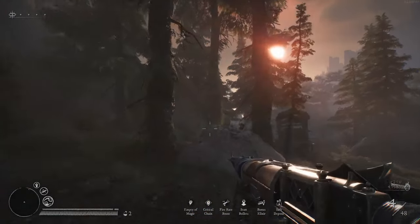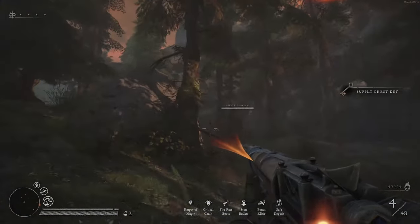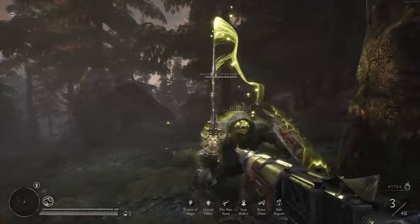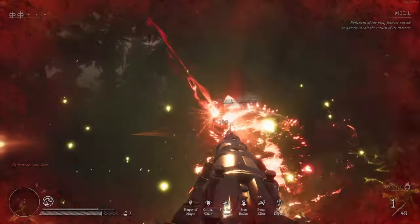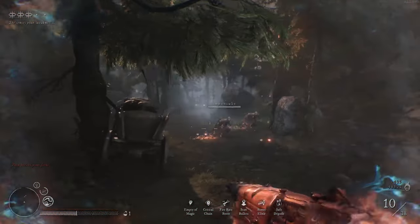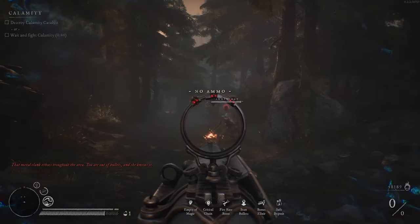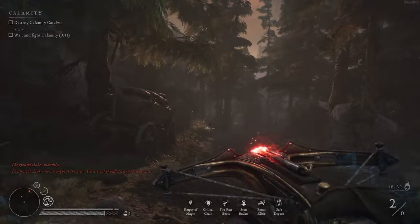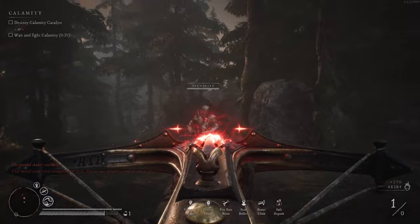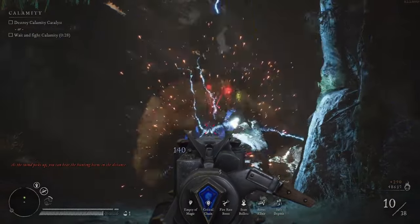Thanks for just standing there and taking it, buddy — really appreciate that. Yeah, how about we just break your shield altogether? We're going to switch to Ricochet here. Out of ammo — we got two shots, let's see if we can get something going. There we go. If they're gonna have their grenadiers out, then I'm getting mine too — that's how that's gonna go.